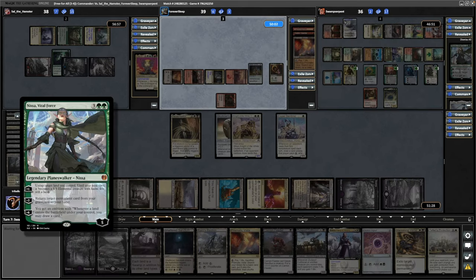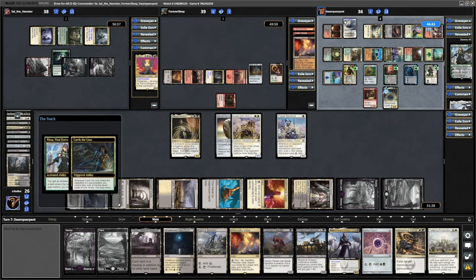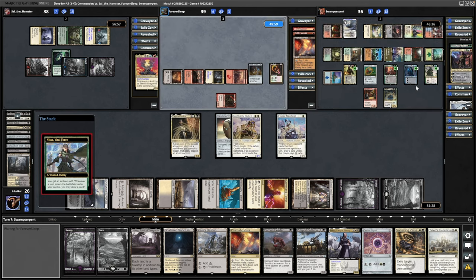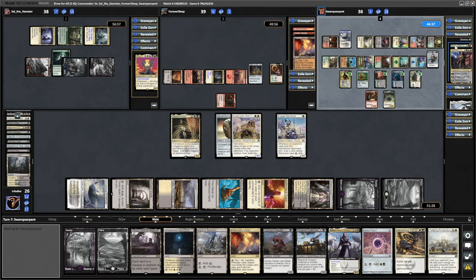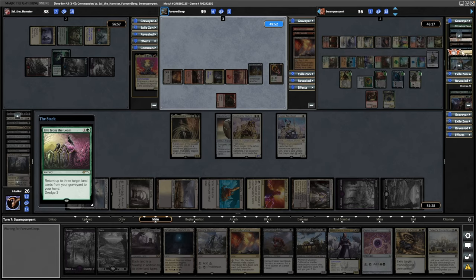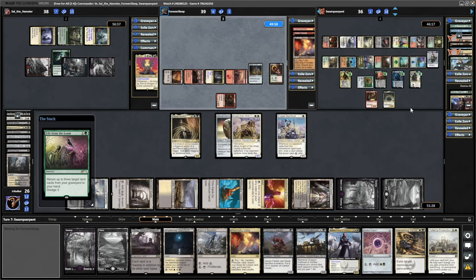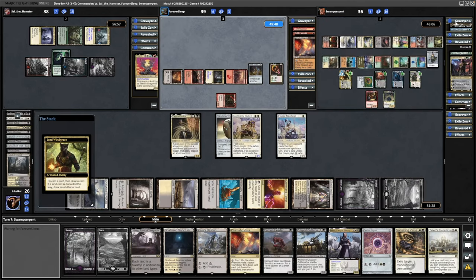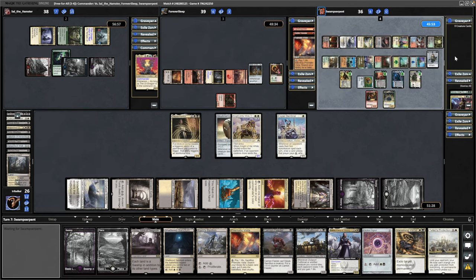They've got an Emblem now — Landfall, draw a card from Nyssa Vital Force. A creature did die there, so they got another trigger on Karth and that is Sarkhan Unbroken now. Life from the Loam grabbing some lands back. They'll start refilling their hand thanks to this Emblem. Discarding a card to Lord Wingrace — we know they've got a land in hand. They discarded Gaia's Blessing, the one that shuffles your graveyard into your library. Up to six cards in hand now.